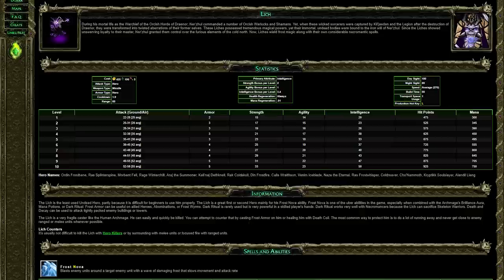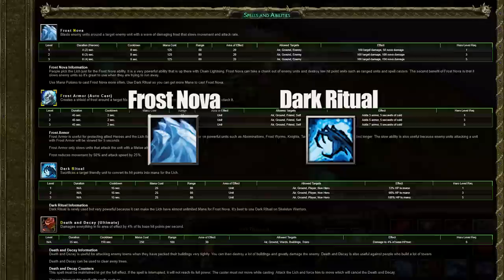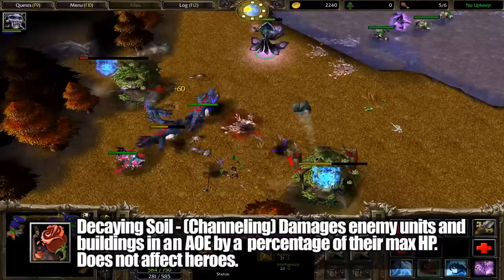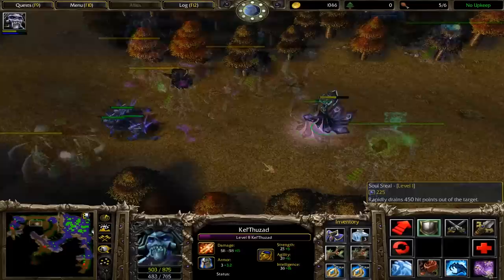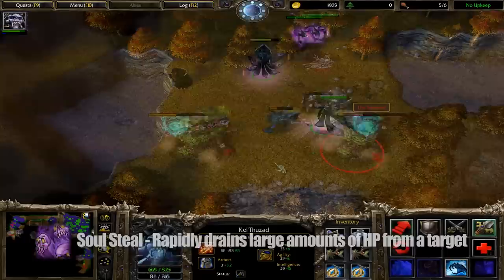As Lich came into Dota, his skills lifted a lot from the Warcraft hero. The original skill set did include Frost Blast and Sacrifice, although they were named Frost Nova and Dark Ritual. Before Ice Armor came around, its place was taken by a skill called Decaying Soil, which acted a lot like Enigma's Midnight Pulse — laying down an AoE for 4 seconds and damaging non-hero units and buildings for a percentage of their max health underneath it. This skill could also damage your allied buildings, in case you wanted to take a proactive approach to being a quitter. His original ultimate was Soulsteel, which simply stole a set amount of HP from an enemy unit, making this version of Lich much more offense-oriented.